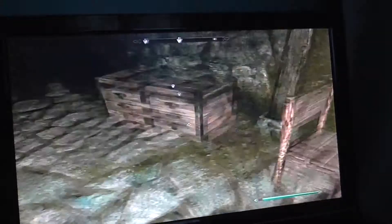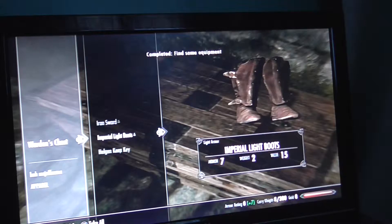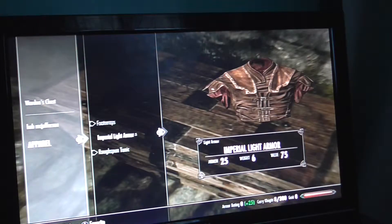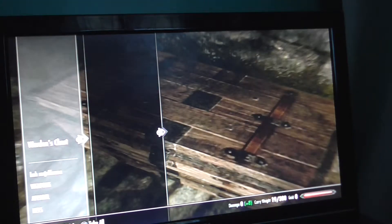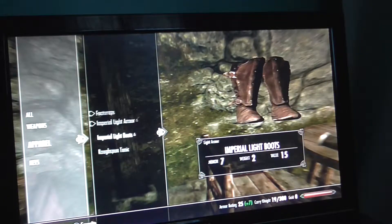Alright, so we need to go over here. What have we got? Some Imperial light armor, some boots, Helgen keep... and a sword. So let's just put this on.